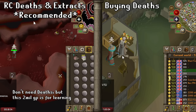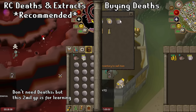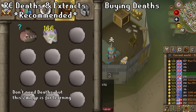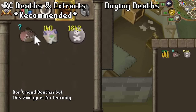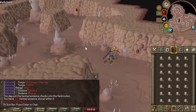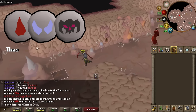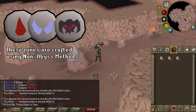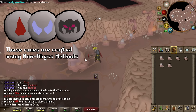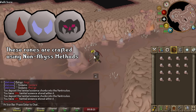I also learned that the runecrafting outfit does not interact with the extracts to get that 60x rune boost — it would be way too broken if that worked. However, the outfit still works as normal on the normal essence you craft. Blood essence also does not work with extracts, but will work as normal. Regarding abyss runecrafting, souls and wraths are not accessible through the abyss method, and the blood altar can actually be accessed quicker through a different method, so these particular runes will have to be made in different ways.